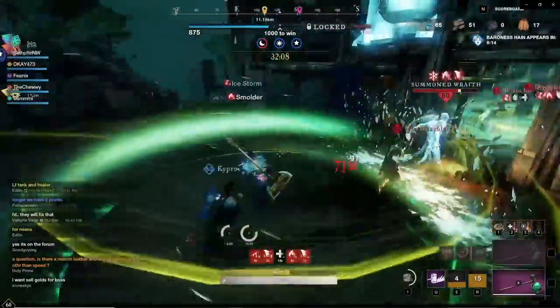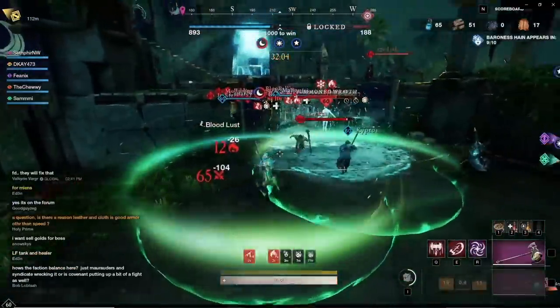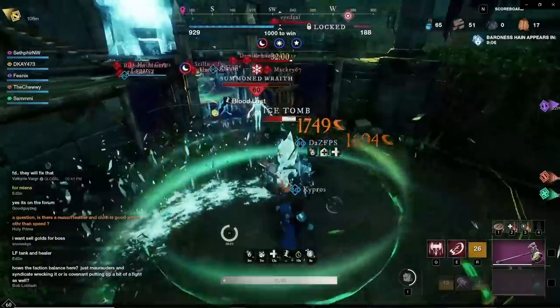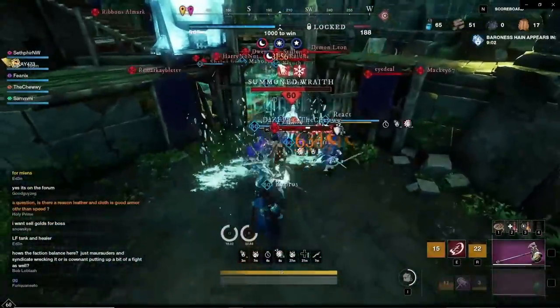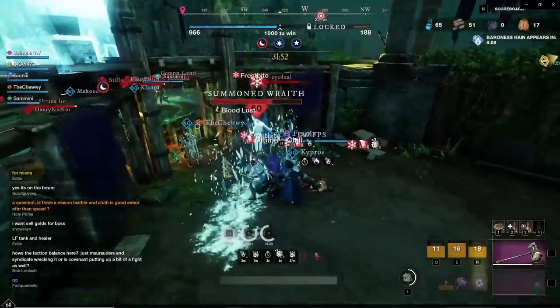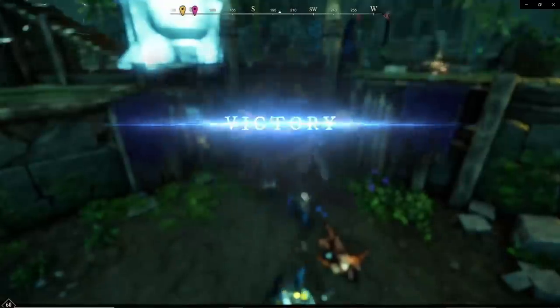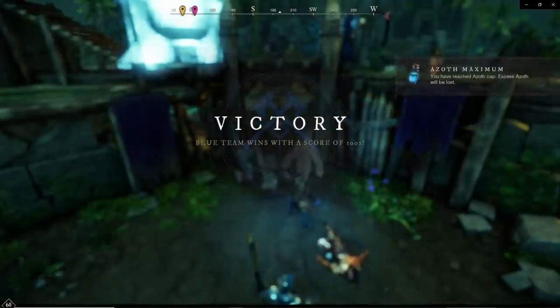I'm sure the meta will change and eventually we will see people contesting these zones very highly — probably even with the information in this video. That Diablo summoning stone might become the main contention point. But for now, go ahead and take advantage of it. Use this trick to win more games so you can get more gold, more Outpost Rush boxes, and all kinds of other interesting things.